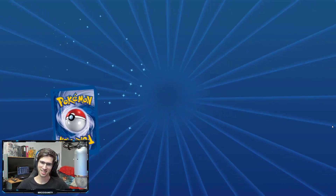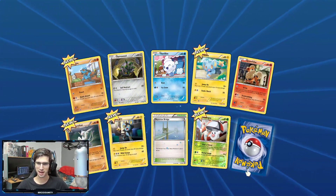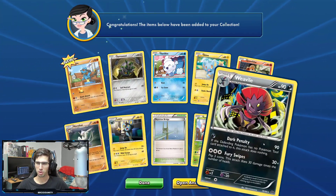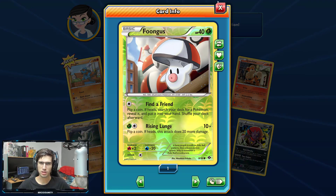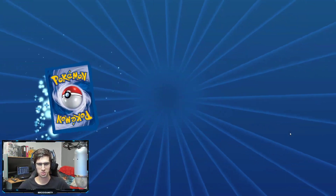Can't believe that first pack — I actually got the card that I love the most from this set in the very first pack. That's crazy, absolutely insane. We've also got this awesome looking Weavile with 90 HP, Dark Penalty and Fury Swipes. And a Foongus Reverse Holo there.